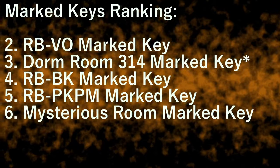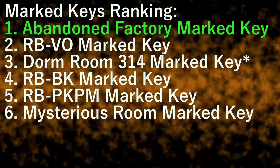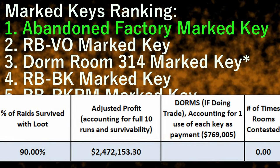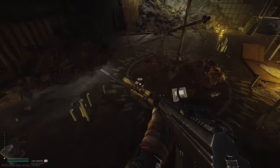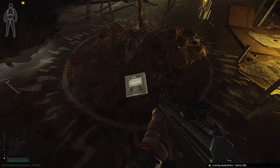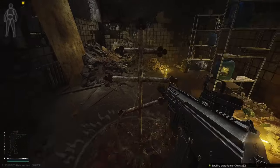At last we get to the number one spot. The top spot goes to the very well-deserving Abandoned Factory Marked Room. The loot is phenomenal, the room is almost never looted or contested — at least in my experience — and if you have the sewer river or the ruined house extract, you can get out very easily. Yes, the adjusted profit is only 2.4 million, under the 2.9 million of RB VO. However, the ease of looting this room and getting out alive very deservingly gives the Abandoned Factory Marked key the top spot, in my opinion.